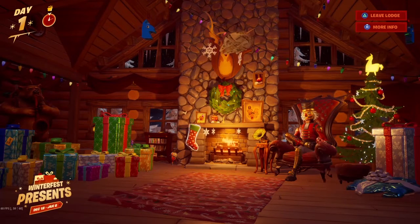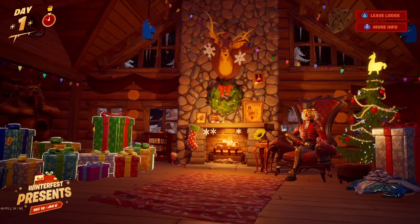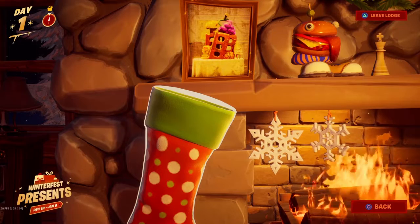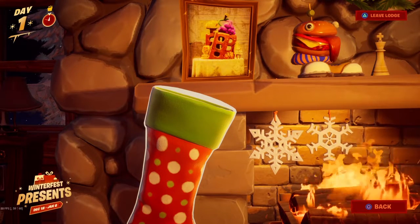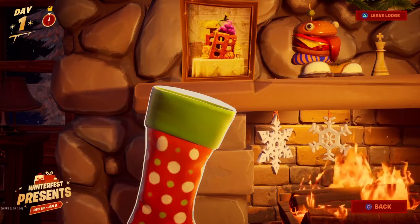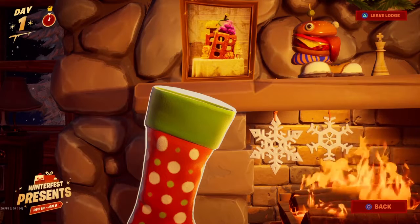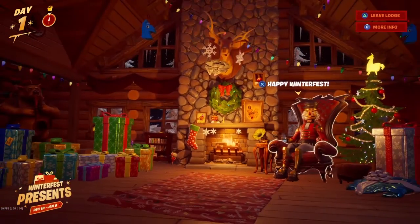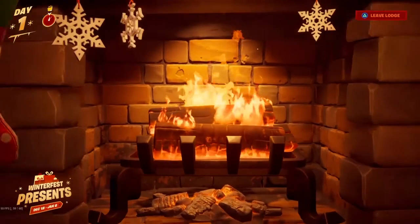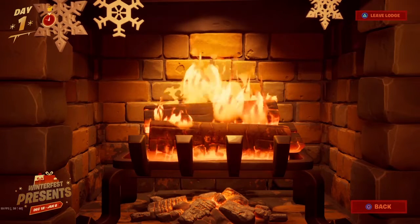So let's get started. You have four different options to interact with here. First, this Christmas stocking is filled with a new challenge every day — it gets refilled when you come back. The first challenge was to deal 200 snowball launcher damage to opponents, and you get a Doggo loading skin as a reward. You can also hit the Happy Winter Fest button, and there's a Toasty button that gives you some XP when you look at the fire — it could be 10, 20, or 100 XP.